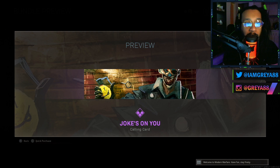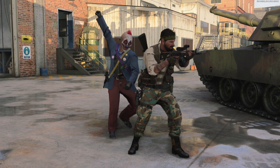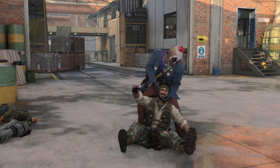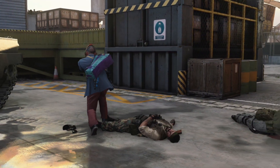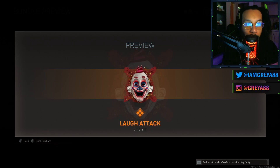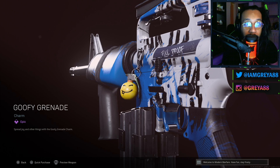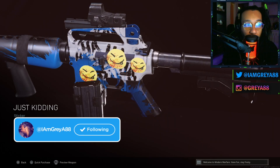The calling card is called 'Jokes on You' — here's a preview. Then you have an operator finishing move called 'Cheap Shot.' You also get a Smile reticle for your optic of choice, a Laugh Attack emblem, a Goofy Grenade weapon charm, and last but not least a 'Just Kidding' sticker that you can put on your weapons.